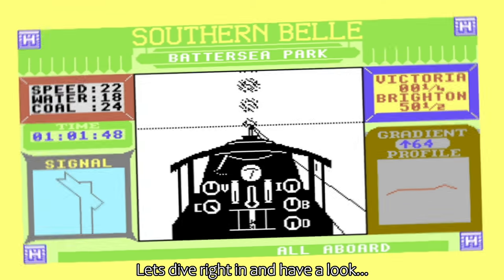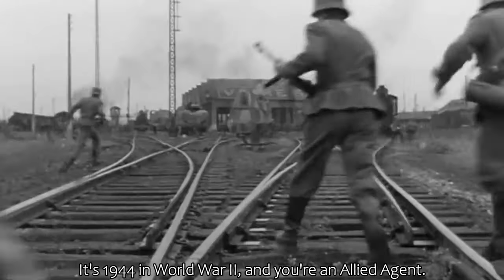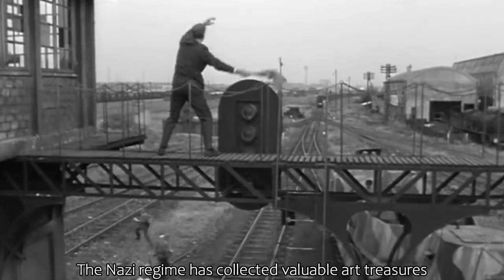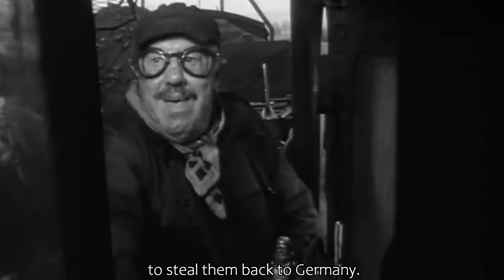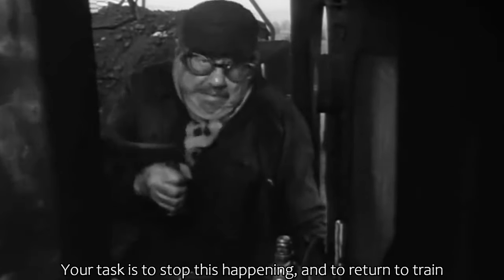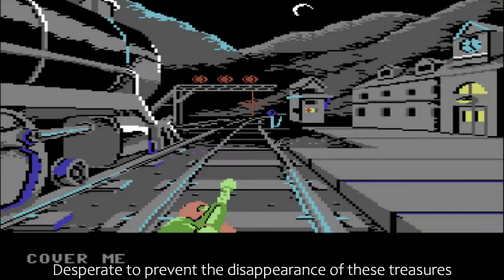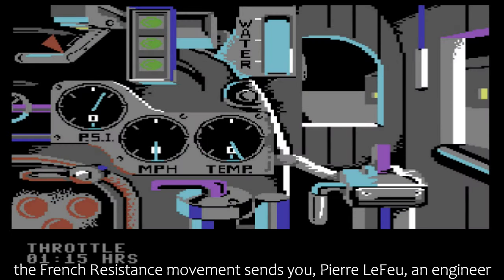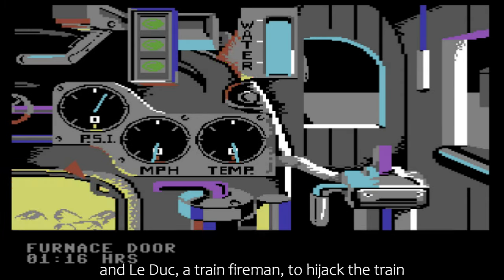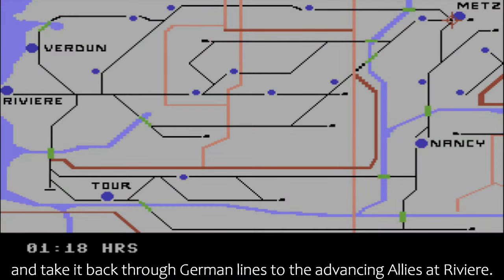Let's dive right in and have a look. It's 1944 in World War II and you're an Allied agent. The Nazi regime has collected valuable art treasures from all around Europe and put them aboard a train to steal them back to Germany. Your task is to stop this happening and return the train and its treasure back to the Allies. Desperate to prevent the disappearance of these treasures, the French resistance movement sends you — Pierre Lefeu, an engineer — and Le Duc, a train fireman, to hijack the train and take it back through German lines to the advancing allies at Riviere.